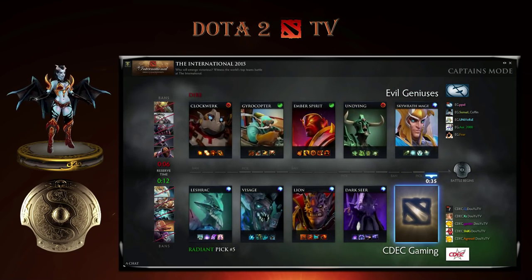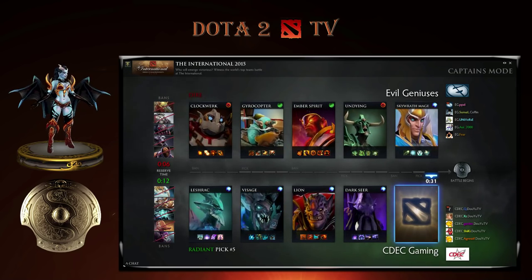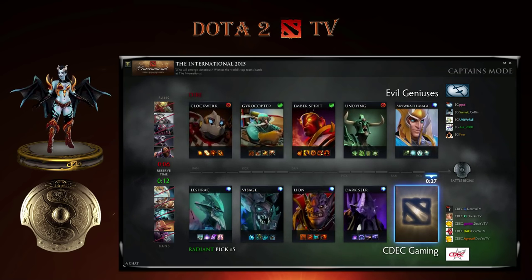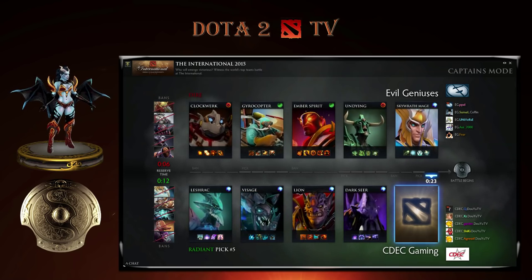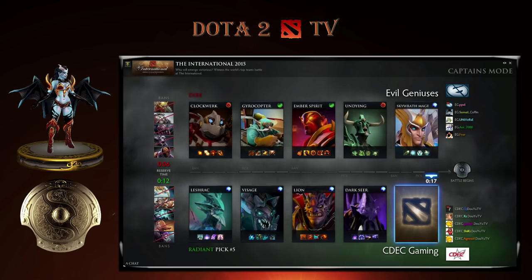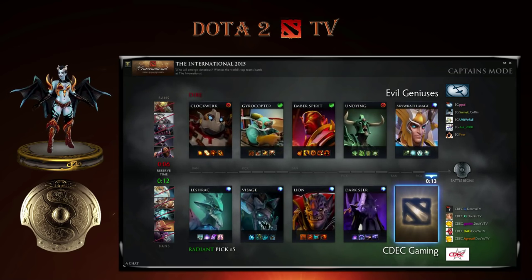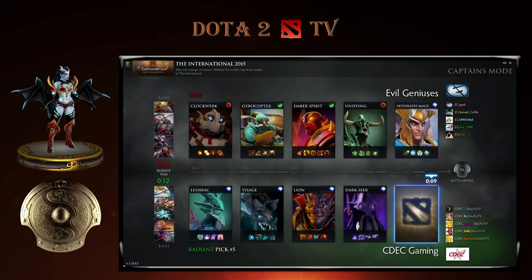That's very curious, because that means they have different focus — CDEC know that first pick is important for them, whereas Evil Geniuses are going towards always picking Dire. It was a gamble for game two, and that gamble didn't work out. I'm pretty positive EG is going to take first pick in game four, or maybe they feel like they could have won game two and should go for the same approach.